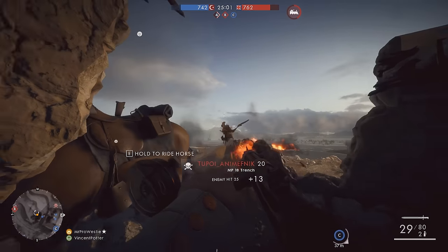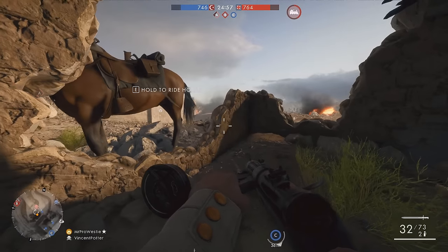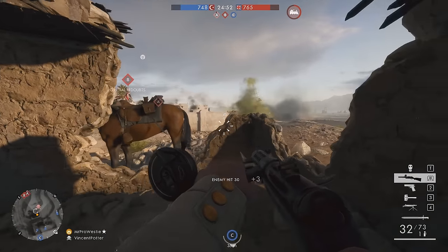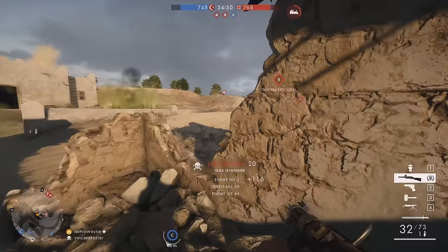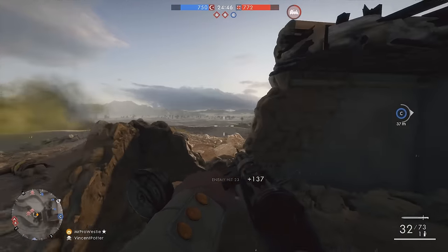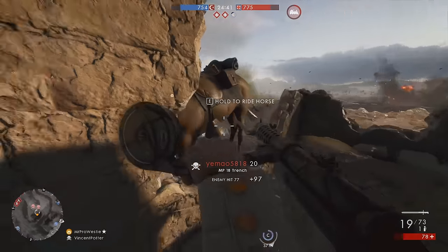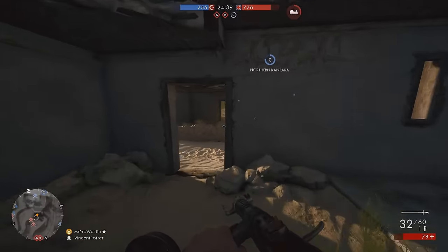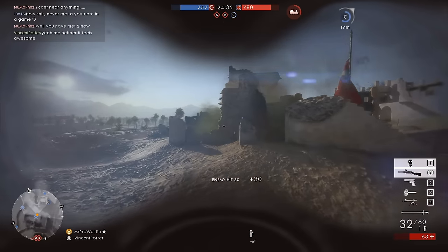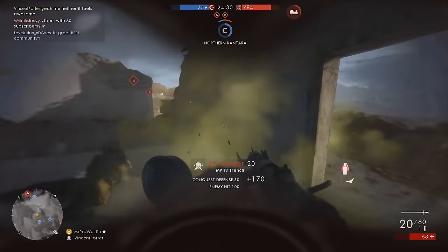First of all, the Assault Class. As we know from episode 2, this guy is our Demolition Man — he's there to provide the fireworks on the battlefield and blow stuff up. Most of these explosive gadgets require you to be in close range of your target, and therefore close range weapons are the order of choice. You can pick from a group of SMGs and shotguns, and from my testing, I'd say the MP18 Trench SMG and the Model 10A Hunter shotgun are the weapons you should be using.